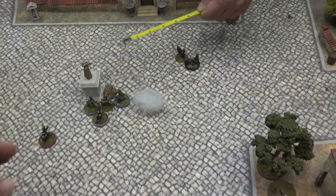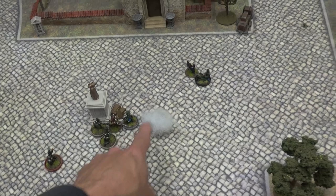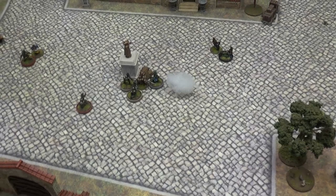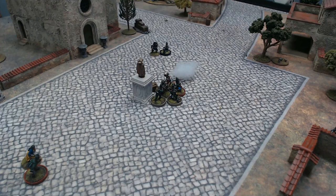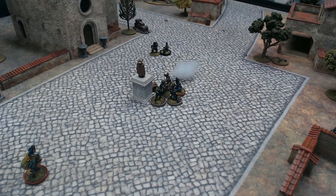Harper comes around to finish things - he rolls and gets just one success but it's a ten. The Frenchman has zero dice left and needs to roll four-pluses. So close - one pip off from saving it. After four rounds of heroic survival, he is finally down. Now Hagman can activate on the third plot point.